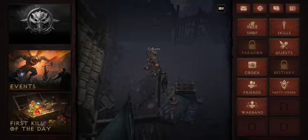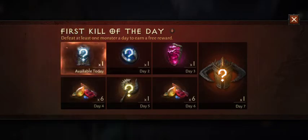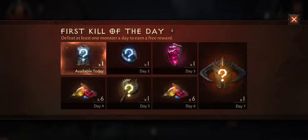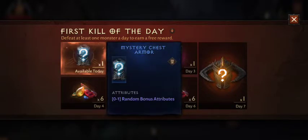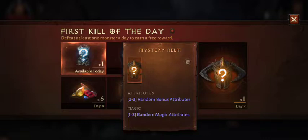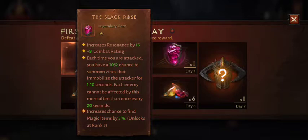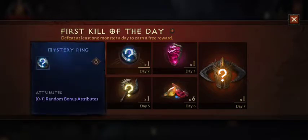First kill of the day gives access to a treasure chest with some items in it. Every day that you log in you get one of these items, which are set. It's like a mystery chest or mystery home, for example — pile of gems, Black Rose, Legendary Gem, Mystery Ring, and so on.